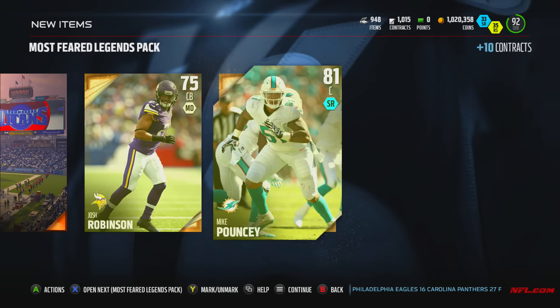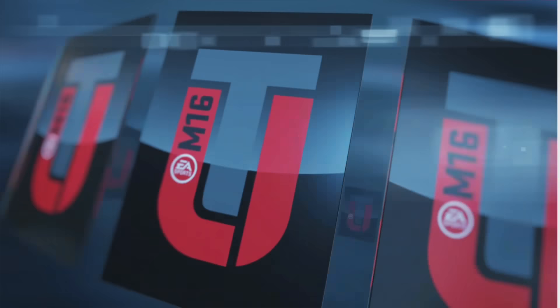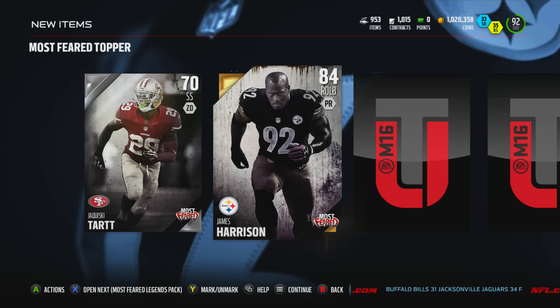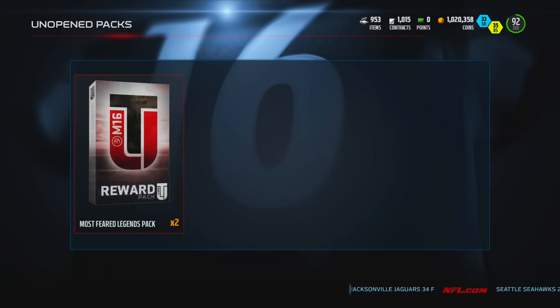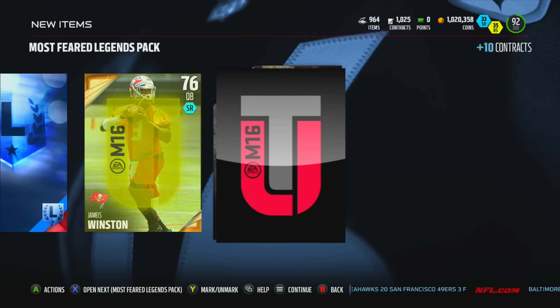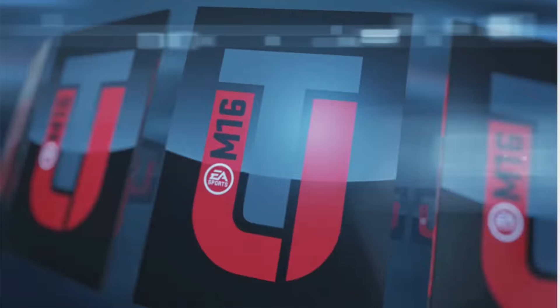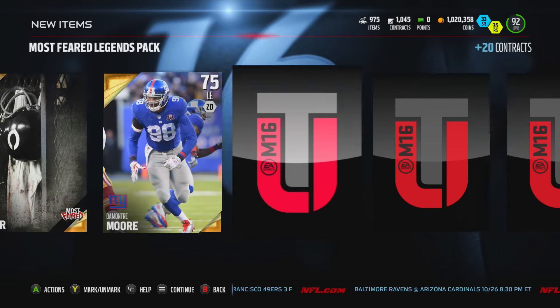Another badge — we're gonna open one of the toppers and then get those last two packs. A silver — James Harrison, scary right there! We got two golds and a silver, I can roll with that. Nice, definitely roll with that. We've pulled five — actually six players, including an elite, so that's real nice. A Legends badge — Most Feared football, I think this is the last pack.